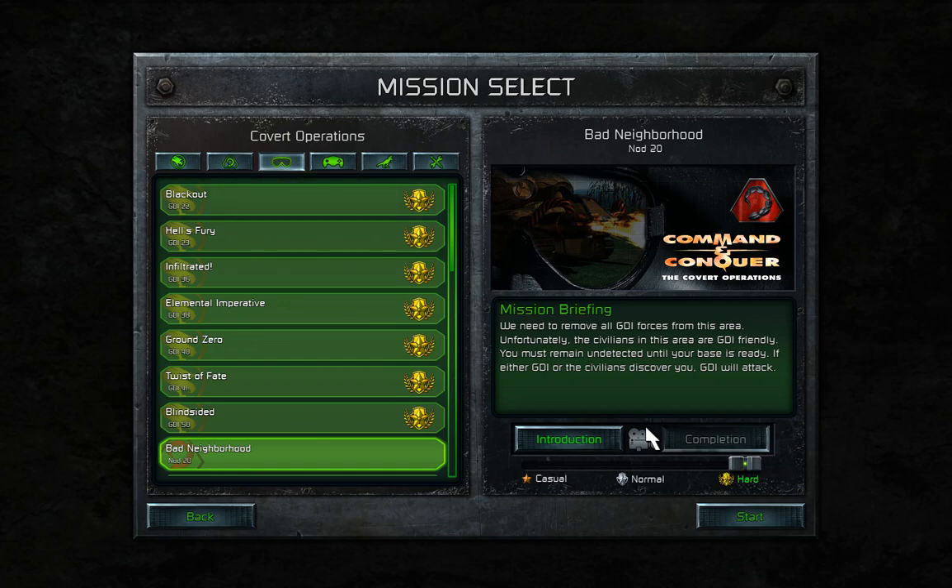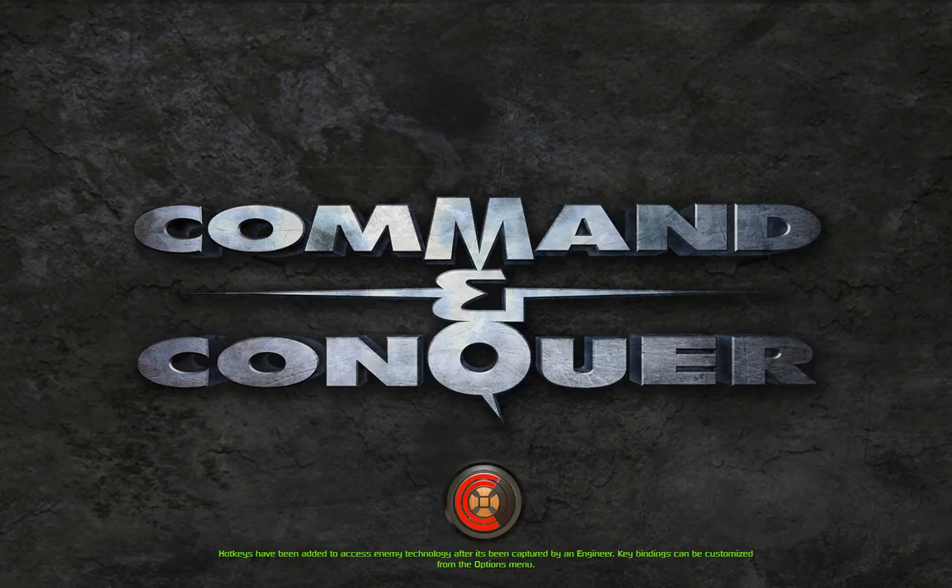Greetings everyone, my name is Alistar, welcome back to Command & Conquer: Mustard Collection, Tiberian Dawn Covert Operations. Finally heading into the non-canon missions. This one, Bad Neighborhood, is probably the simplest one of them. But once the enemy starts the attack, you're gonna be on your guard. I'll try to do my best — let's just start with the mission.